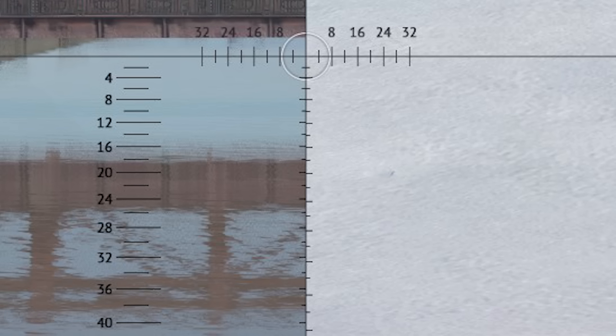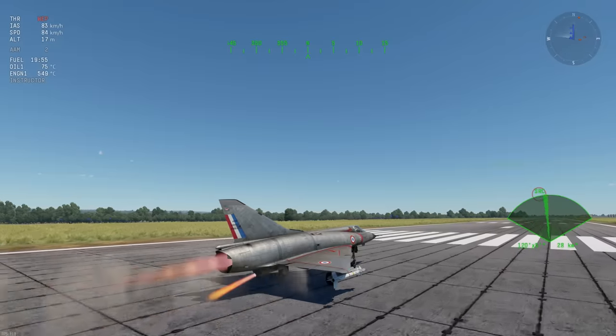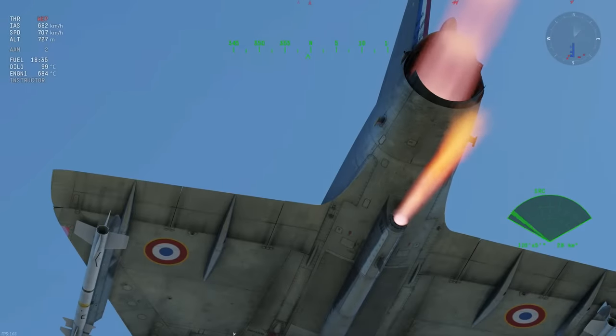I don't understand the physics behind it, but different game environments dynamically affect the drop of tank shells. Removing the guns on the Mirage will give you a rocket fuel booster pod for some extra speed.